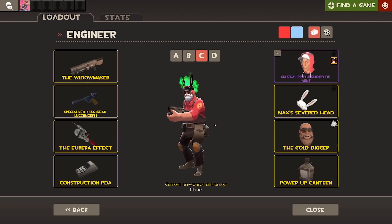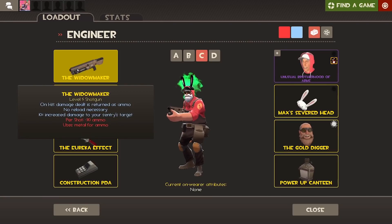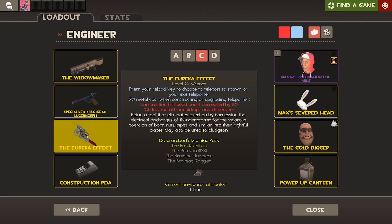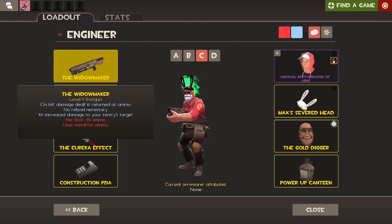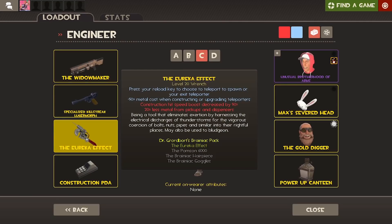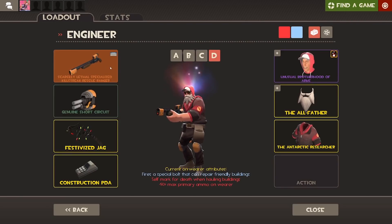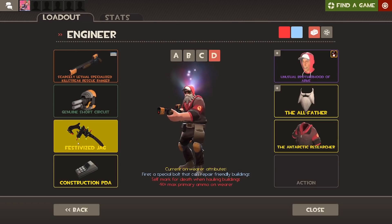I was running out of cosmetics that looked really good, but I basically made a loadout with the Widowmaker and the regular Pistol. For some reason I've got the Eureka Effect because in my mind I'm thinking I just throw a Teleporter down, go kill a bunch of people with this, and if it gets too bad I just go back to the Teleporter. I don't know if that would work, but I kind of want to try it. And then the final Engineer loadout is the Rescue Ranger, the Short Circuit, and the Jag.